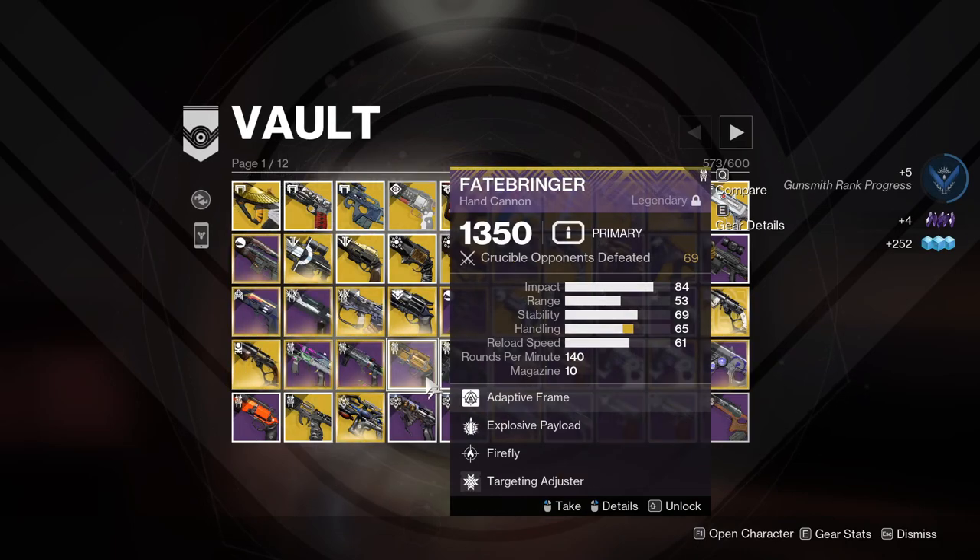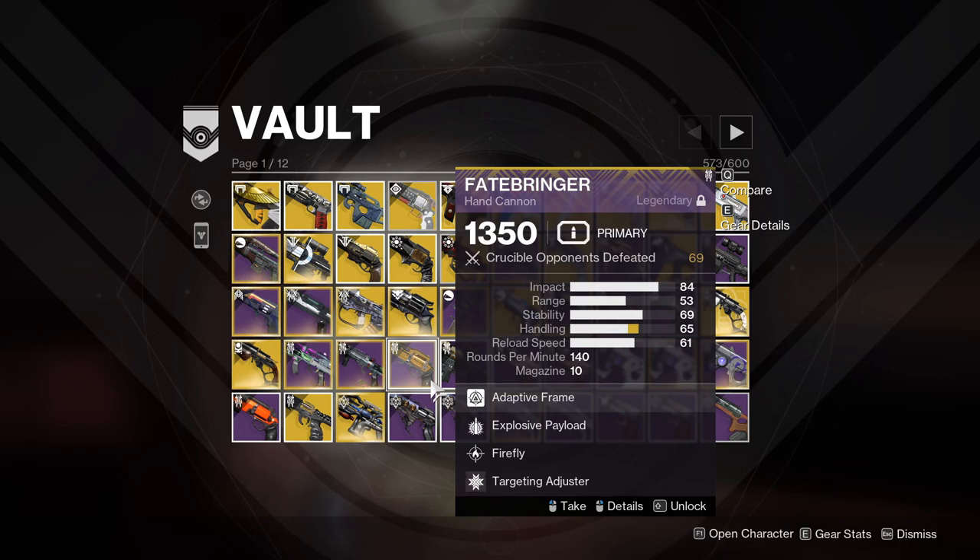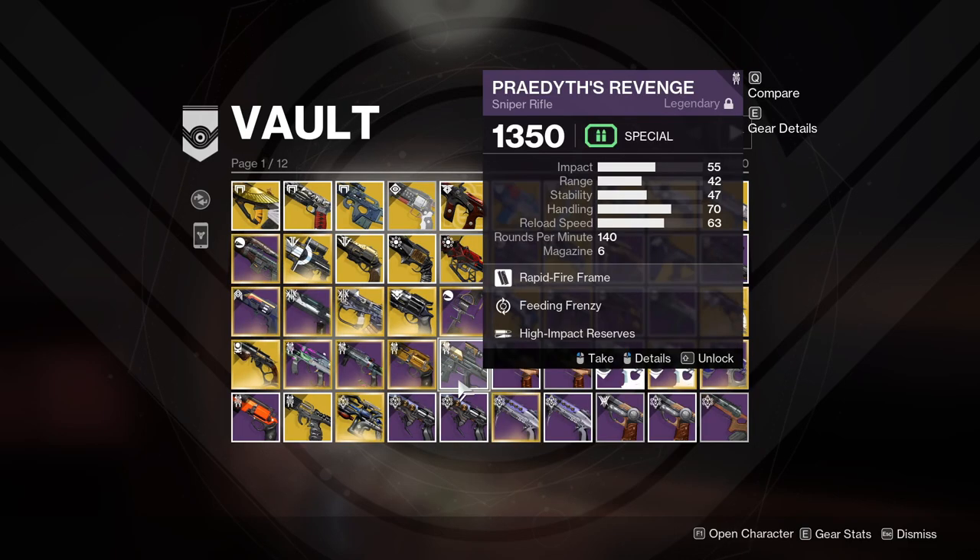Explosive Payload and Firefly — this is a fun weapon to use, mostly for PvE. I didn't actually use it that much in the Crucible even though the kill tracker is on it. I think I'll hold on to this one because I believe it was on my first few clears of Vog, so it's a fun memory of learning raids. Speaking of raids, Praetis Revenge from the exact same raid — I've never used this so it's going.